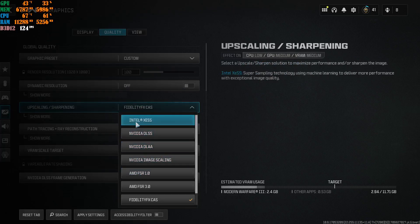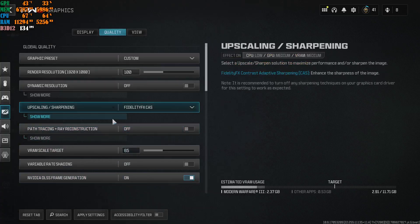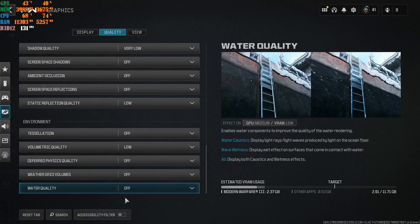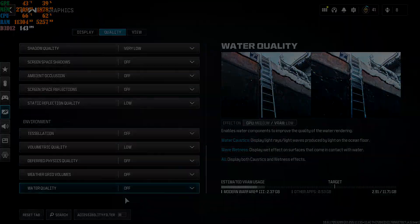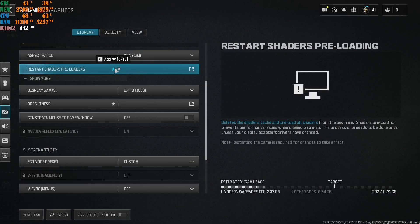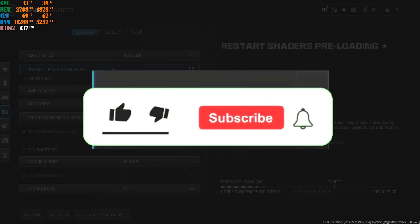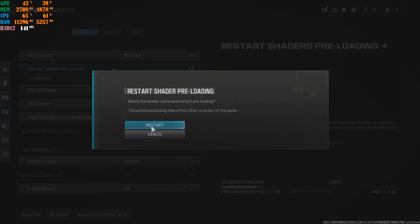Every time you change your upscaling — say you switch from one option to another like Fidelity FX Super Resolution — you need to apply those settings and then click on Restart Shader Preloading. Click on Restart. You must do this after applying your upscaling and settings, otherwise the game is going to crash. I had to restart my game every single time I changed upscalings, which is why this video took so long. If you watched the whole video, comment 'Giga Chad' below so I know you're taking note of what settings to run for your machine.